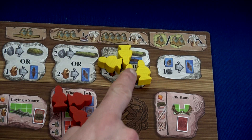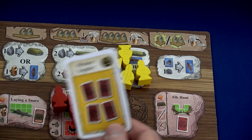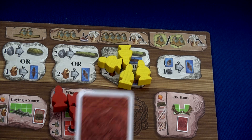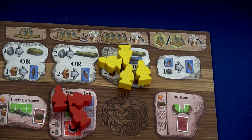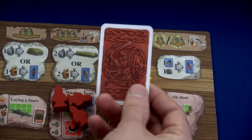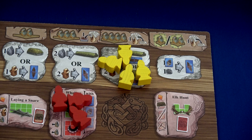By activating a four-Viking spot I get to play an occupation from my hand, so I'll play the Weapon Supplier. That's two victory points at the end of the game, and I get to draw four weapons: a bow and arrow, a sword, another bow and arrow, and a trap.